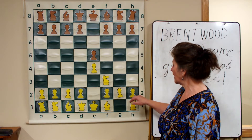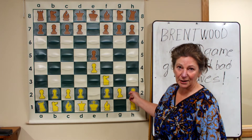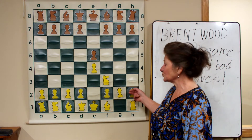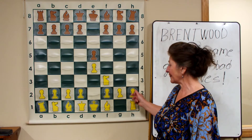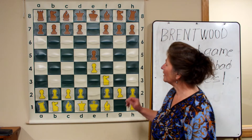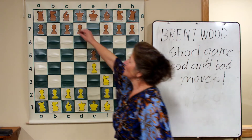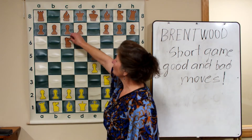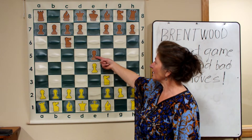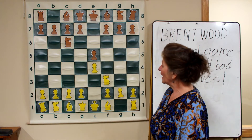Also very important is controlling and defending the h2 square, because after the king is castled on the kingside, the h2 square is very important to control. The white knight is now attacking black's center pawn, so black is going to defend by moving a knight to c6. Now white's knight is attacking and black's knight is defending.